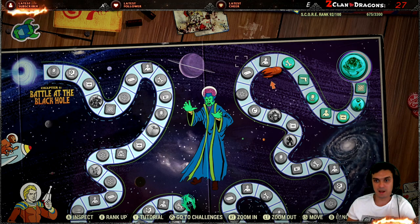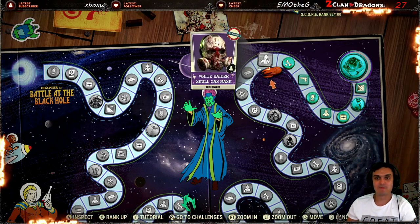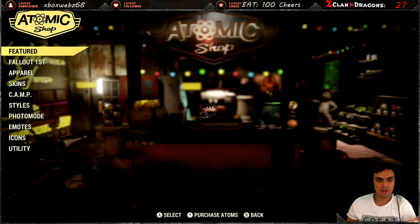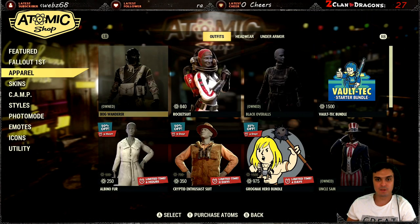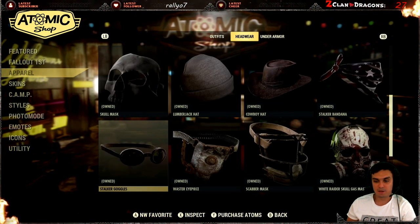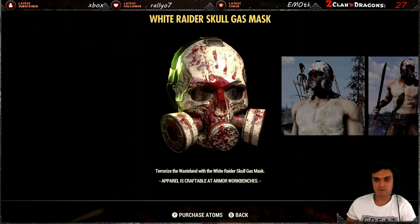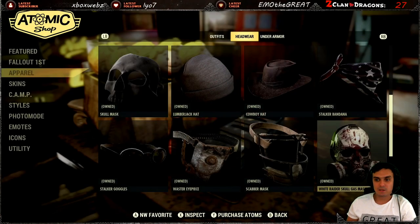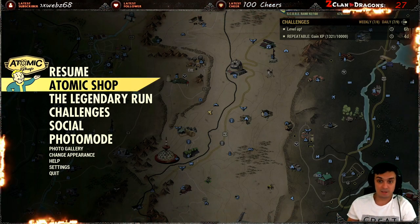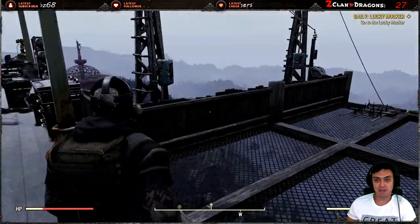Once you've picked it up, it will end up in your Atomic Shop. You will need to go to the apparel section and you'll find it under headwear. There it is.